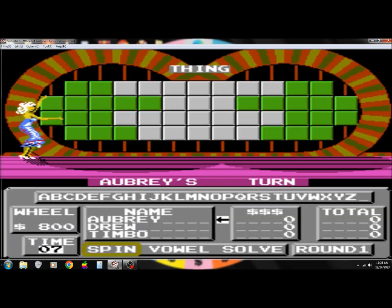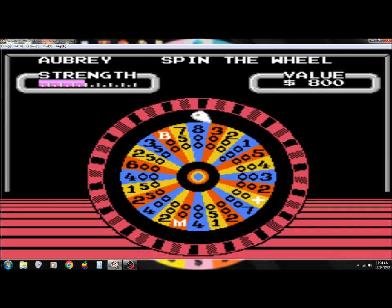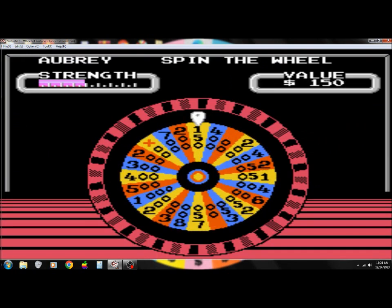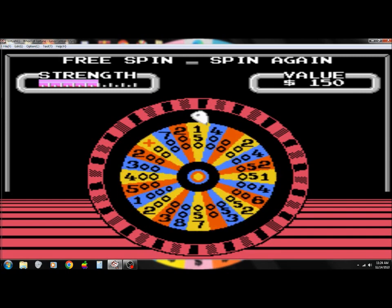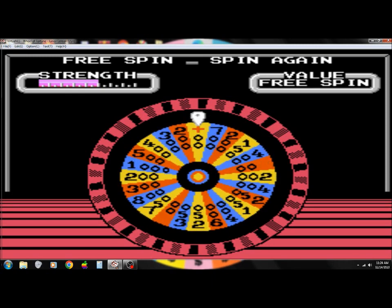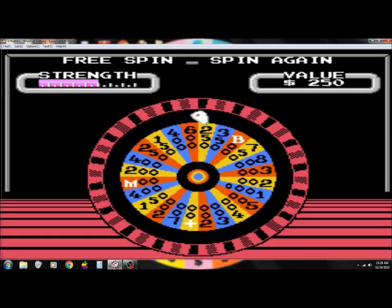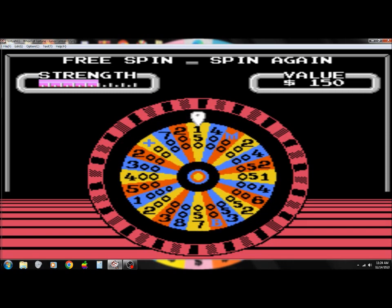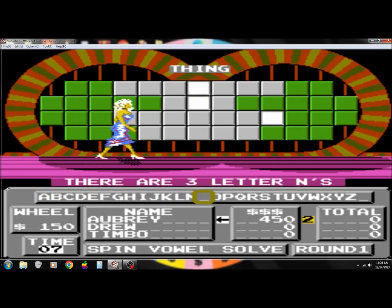We're out of round one. The category is D. Let's play the game. Very good, there's a free spin. May not lose my turn for a while. N. There are three N's, that's $450.